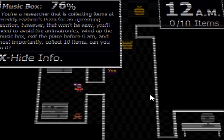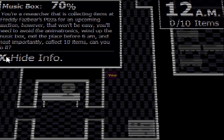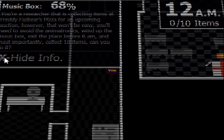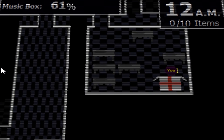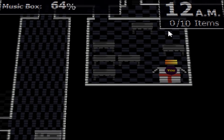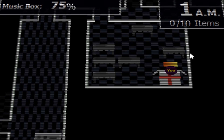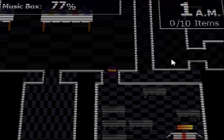There's Golden Freddy — we need to get out of this room. Let me hide the info overlay. Okay, this is the music box. We need to find 10 items before 6 a.m. and we have zero right now. The music box is taking so long to charge. If Golden Freddy comes in this room we're dead. Oh no, Balloon Boy's blocked us.